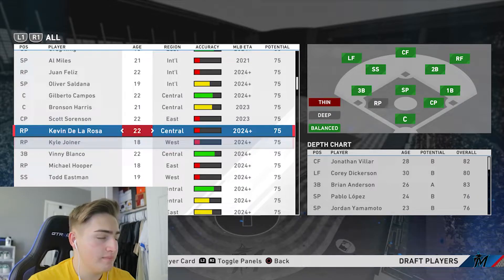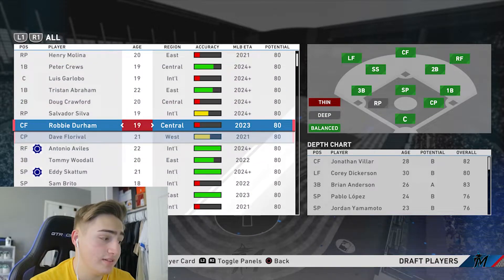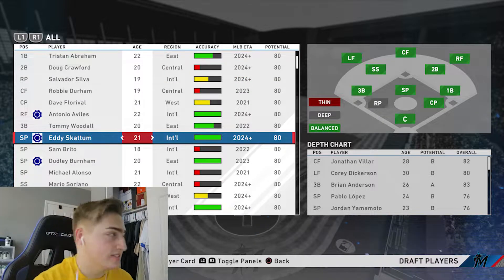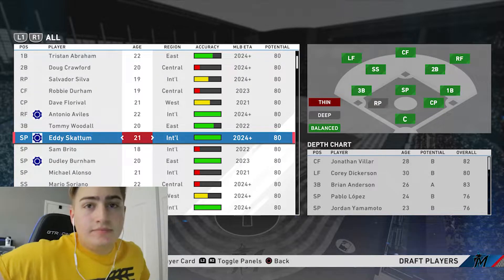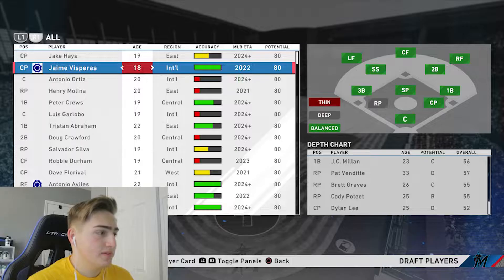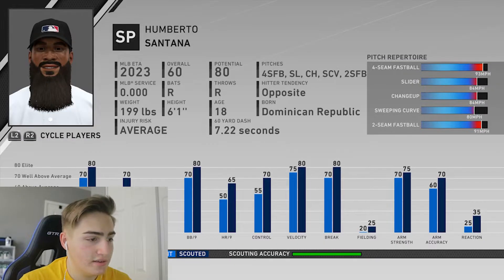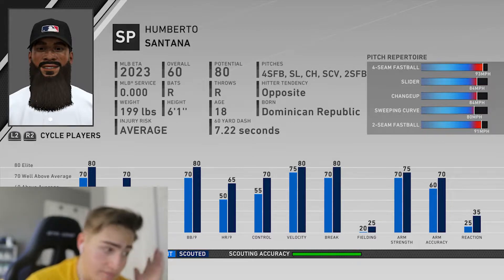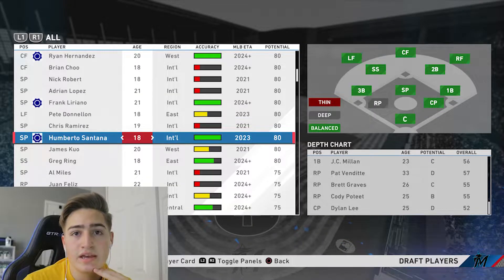Let's look at the blue chips. I hired the best scouts available and I do have a lot of blue chips but they can be better. Now, since our scouting department didn't do very well finding good prospects, I'm gonna go with Umberto Santana. He has 80 stamina, great hits per nine, really good walks per nine, okay strikeouts, high velocity and high break. That's basically what you need to look for, and he makes his MLB debut in three years.